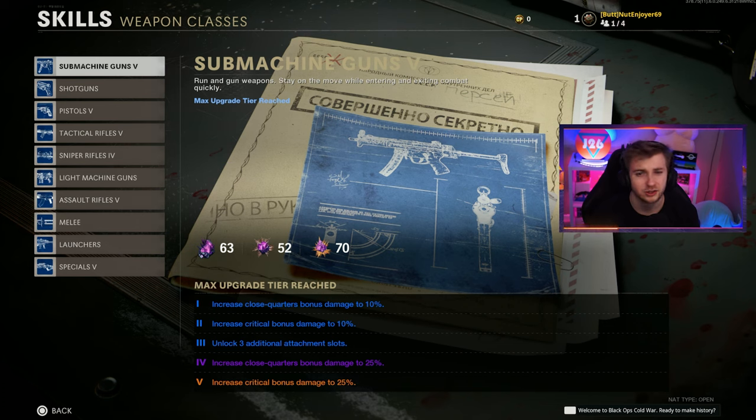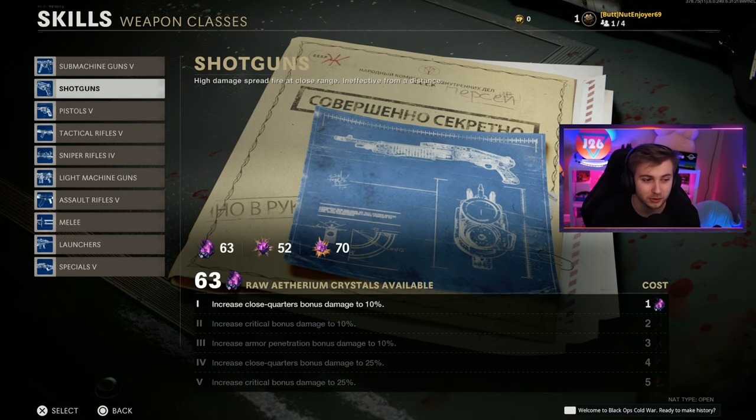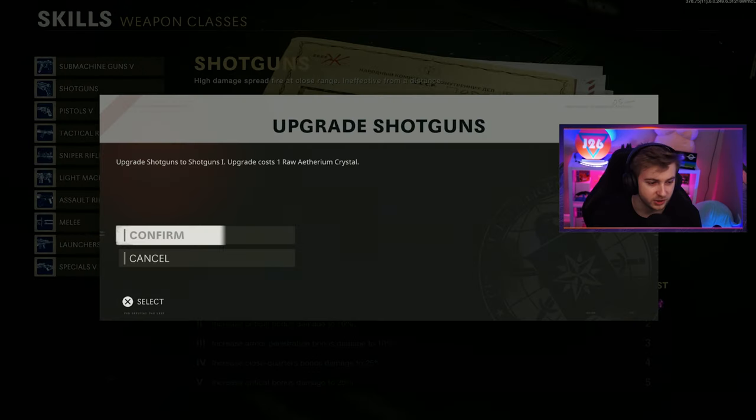Today we'll be doing something unimaginable: unlocking Dark Aether for a third time. Throughout this series I've been taking your suggestions on what weapon to do, what challenge to do, and what to upgrade. But we got a lot of Aether crystals left over and we're about to get the final camo, so I'm just going to go ahead and upgrade everything. Let's see if I actually have enough.